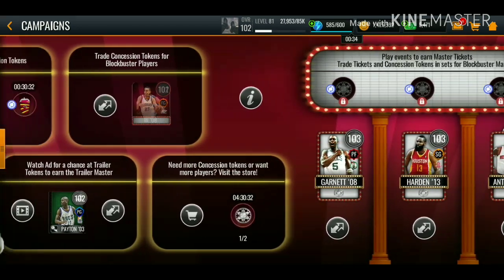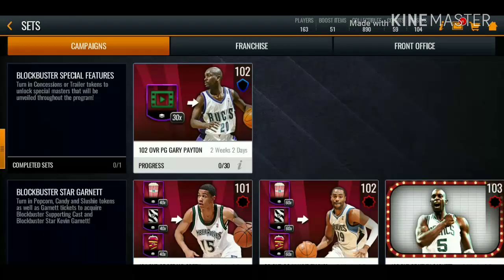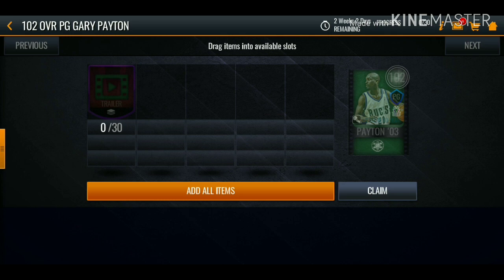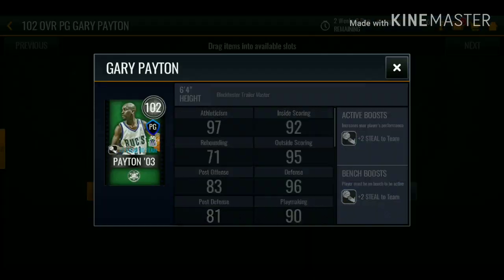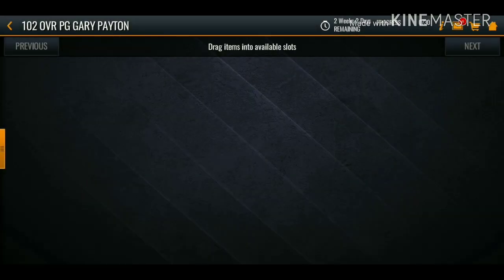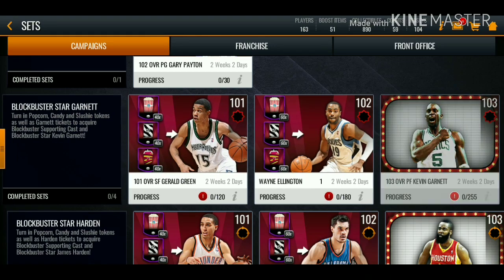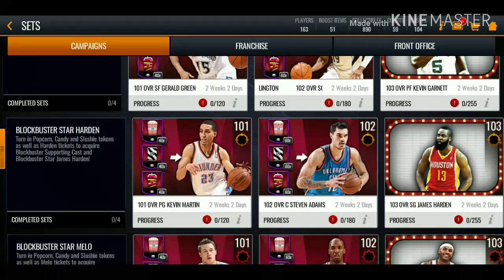Now we're going over to the sets so you can see how to get these 103 overall players. There's a 102 overall Gary Payton available — to get this card you have to watch ads. You have a five percent chance at pulling one of those tokens out of each ad, so I definitely recommend watching your ads to try and get a free 102 overall.